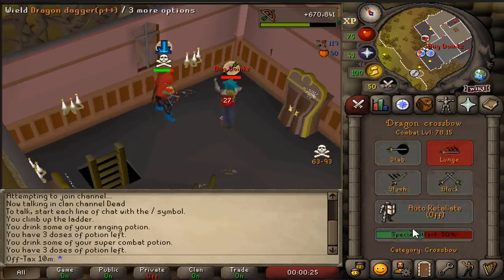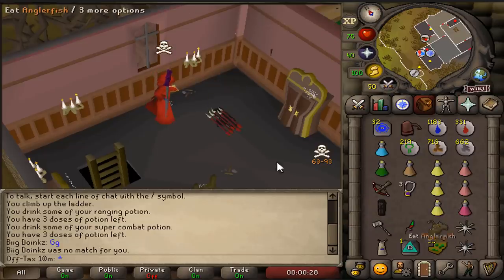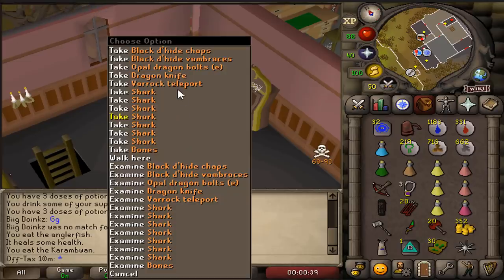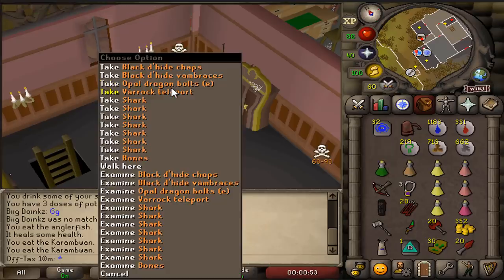He didn't teleport and he's dead. GG he says. Dragon throwing axes, 20 coins, 300. This is what you should do, people — bring 300 GP. That's all you need for an Ava's accumulator here. You don't need 5 billion GP.